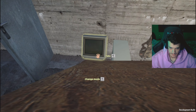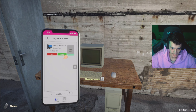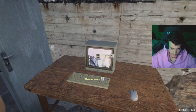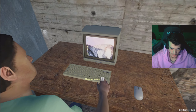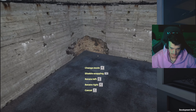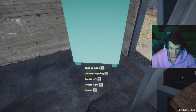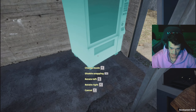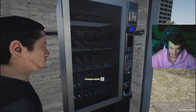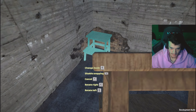All right, we should be good now — we have to enable it. Let's see what we have here. Can I put the vending machine over here like this? Yep. And this — I don't know what this is, we're just gonna leave it right here.